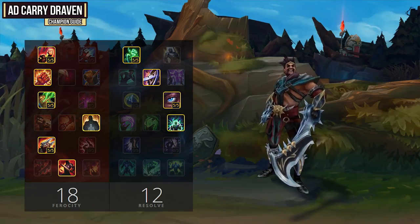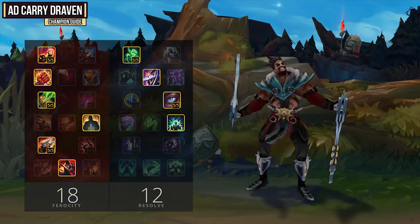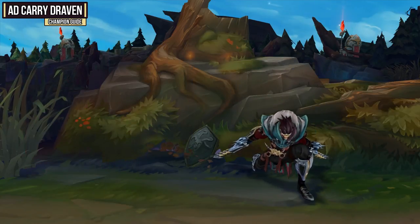You do always have the option of going 12 Cunning as well if you want some returned health whenever you get a kill, but I'm a big fan of going Resolve.